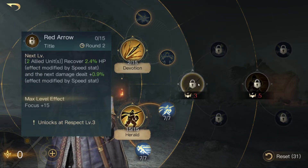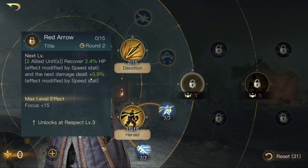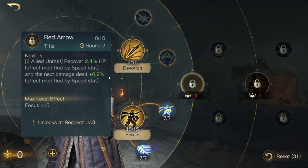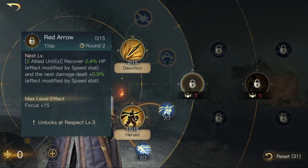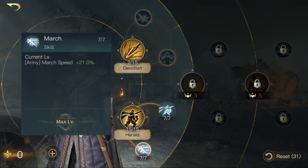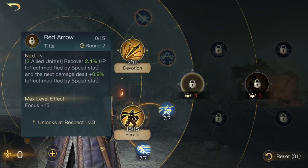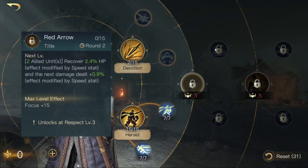If you got him at respect level 3, you can get red arrow, which means your units recover percentual HP. And you will deal more damage, which is modified by the speed stat. That is also nice because you get a lot of speed for him if you want to. But it has a 2-round cooldown, which is still nice.